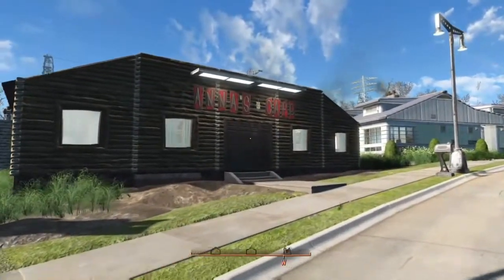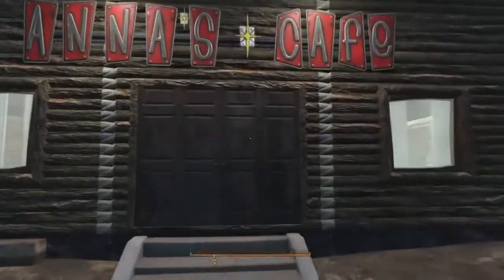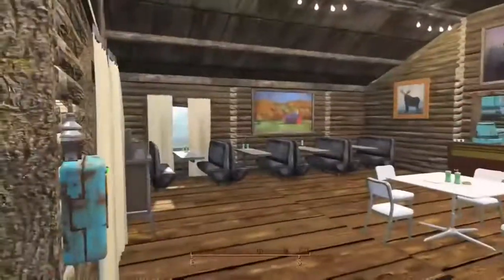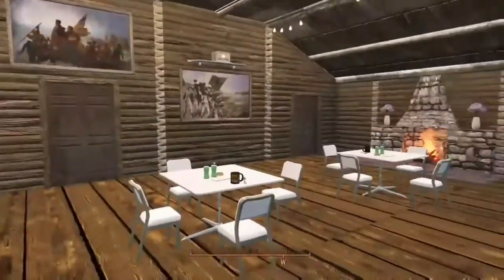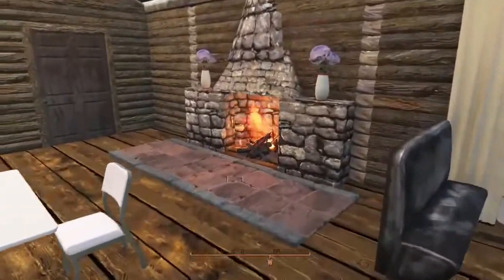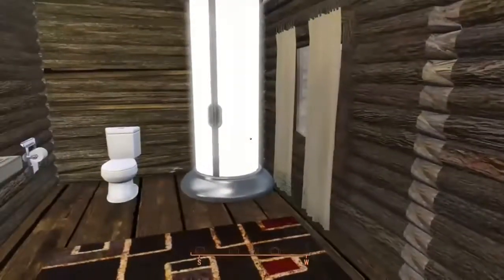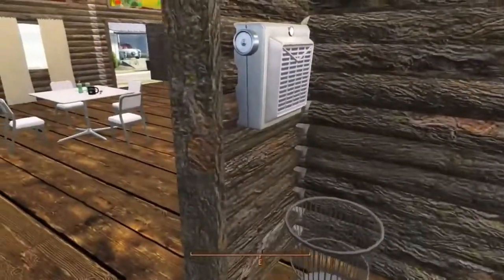Our first stop on the tour will be Anna's Cafe. Over the holidays I mentioned the fact that I lost the use of my Cabin in the Woods mod, so what I did was I went in and deleted the entire mod and then downloaded it again. I now have use of the mod again. However, the mod author redesigned the entire mod, including all the pieces in it, so everything that disappeared is still gone and I will have to rebuild it — but it's not a big deal, and he did a really nice job redesigning it.